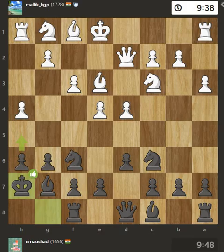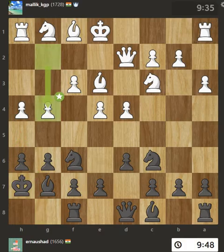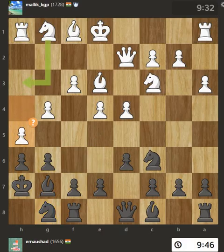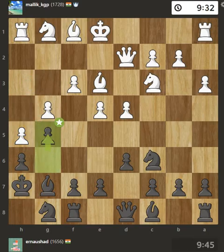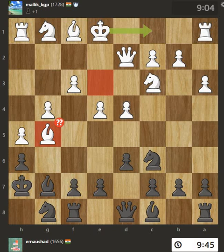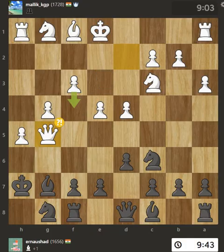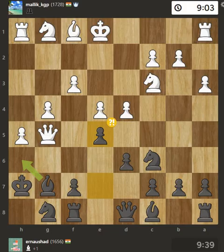Smart move reinforcing your pawn with extra protection. This threatens to tactically win a pawn. You overlooked an opportunity to strike at the center with a pawn. This overlooks an opportunity to develop a knight off its starting square. Yes, this is the way. That leaves a bishop open to being captured. You won material by capturing that bishop. This loses material.